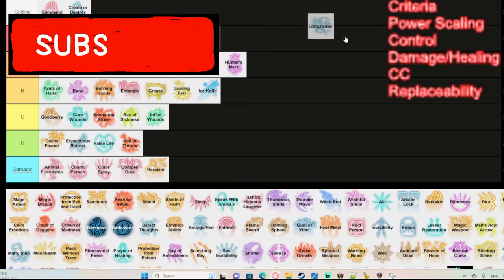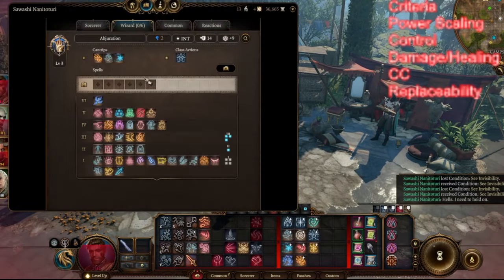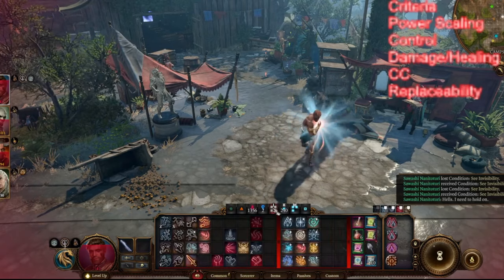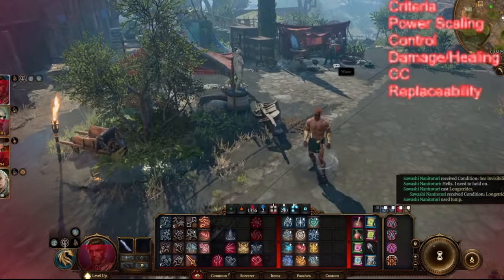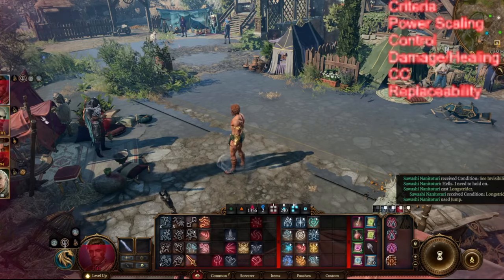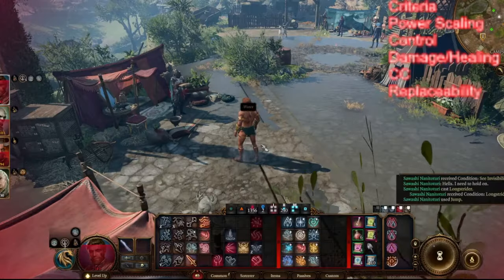Longstrider — oh my god, this spell is amazing. It's a ritual, so it's free to cast. It increases the movement speed of anyone you give it to. You get 10 extra feet, or 3 meters, of movement speed to use in combat. It improves quality of life so you don't have to use actions or bonus actions to dash, and you can cast it on yourself, allies, and summons. It's free, and it's S tier.